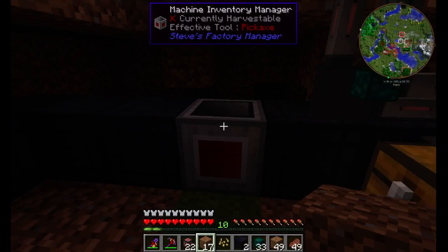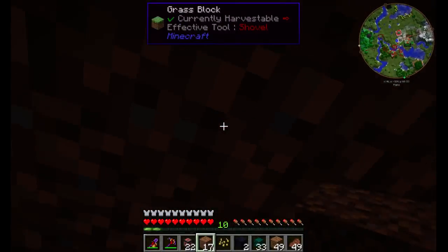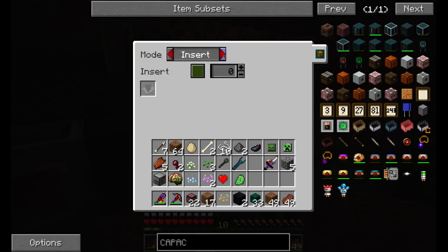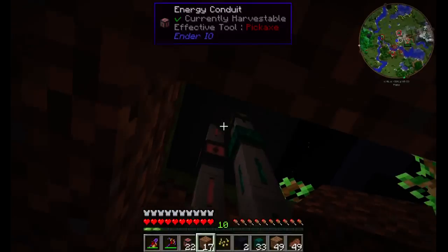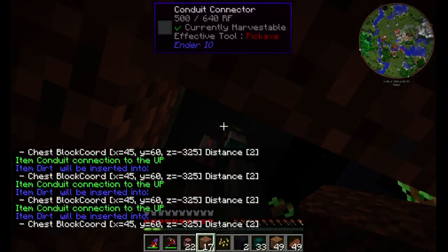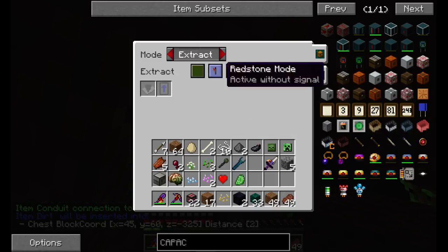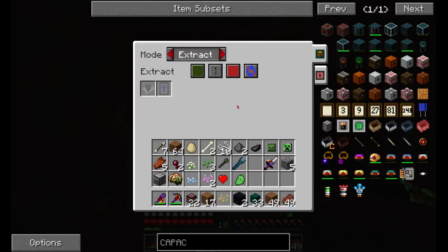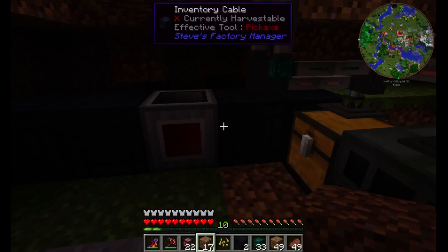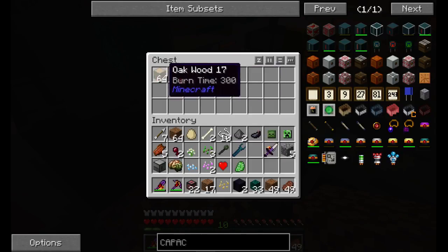So we have the inventory manager here, which is a really cool device that allows you to hook up all these machines together. Basically I need to set it so this thing would insert, and this other side would extract — that's a good first step. We can see the different channels here; the green channel can extract.